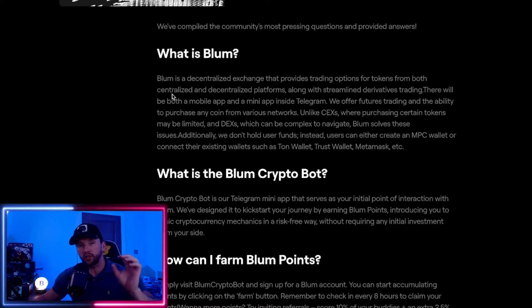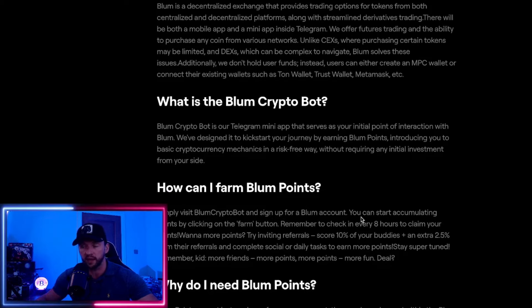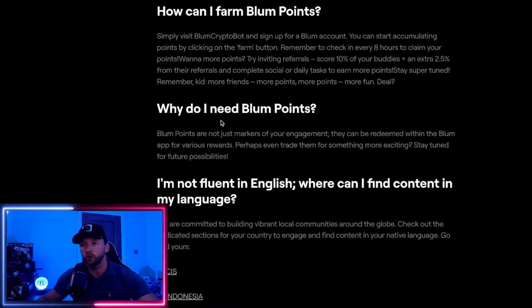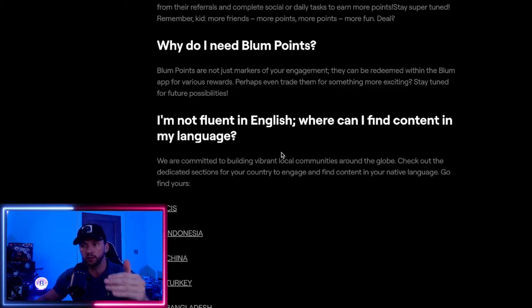Before getting into the airdrops, a quick overview: Blum is a decentralized exchange which provides trading opportunities, and it also provides the Blum crypto bot, which is their Telegram mini app. You will need to interact with Telegram — if you haven't got it and you want to use Blum to its full potential, you need to get on their Telegram. This journey of earning points is done primarily through their Telegram bot. Simply visit the Blum crypto bot, sign in, and you're on your way. The Blum points you collect can be redeemed against various rewards and future possibilities.